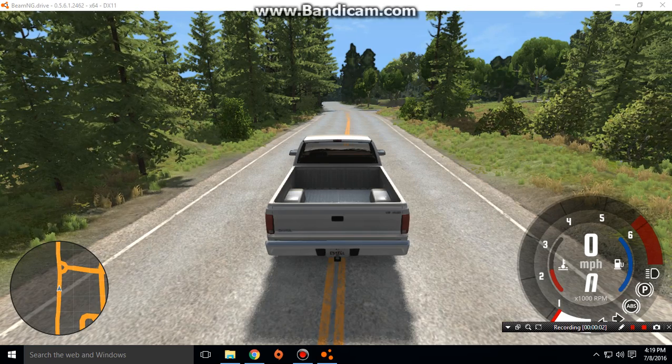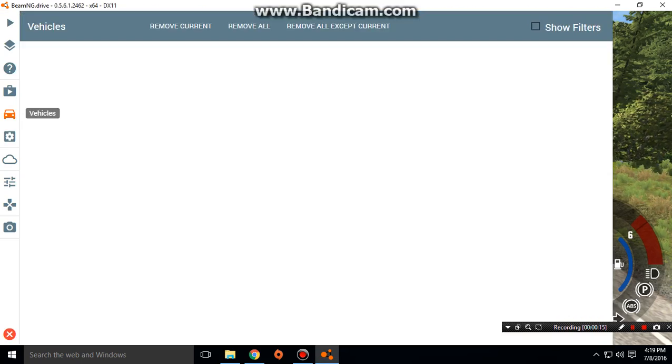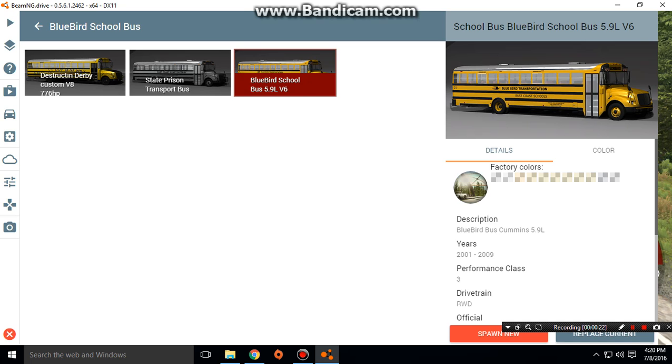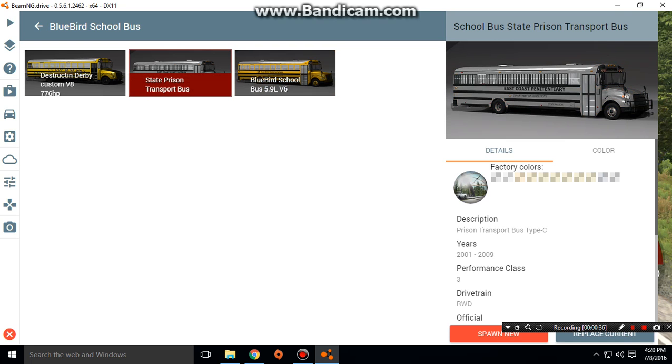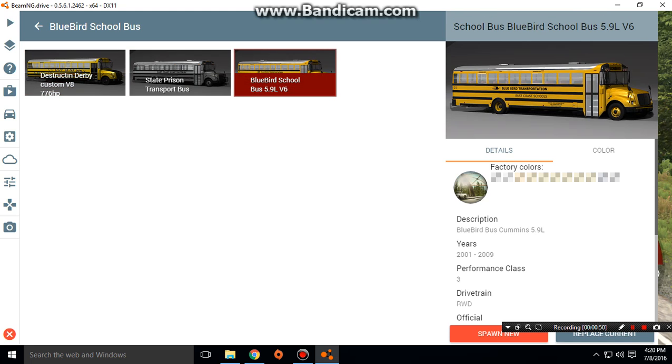Hey, this is the driver with Beamng Drive and today we're gonna look at the Bluebird American School Bus. There is no way I can do all three buses in one video. These are the three buses: number one which is the normal one, number two which is the state prison one, and number three which is the Derby one. I'm gonna do all three buses in three separate videos.